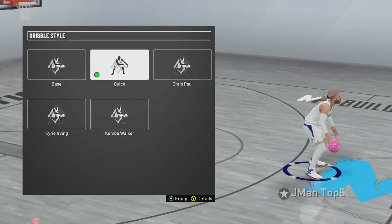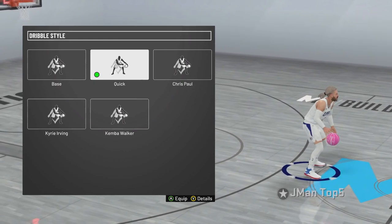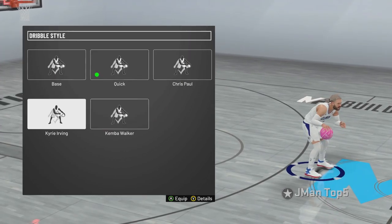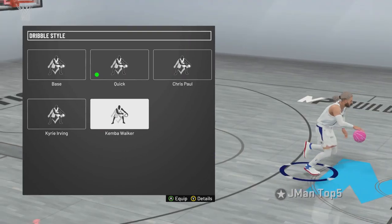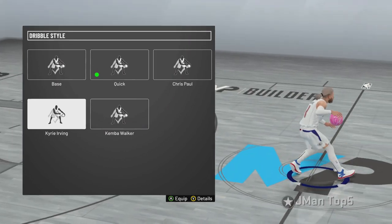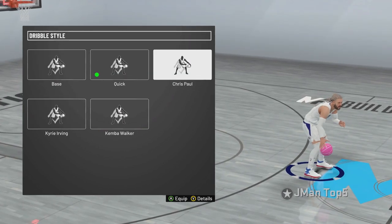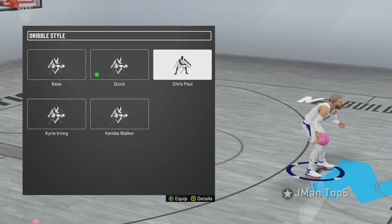For dribble style I use Quick — this is all up to preference, but Quick is what I like. It makes you dribble a little bit faster than normal. Chris Paul, Kemba Walker, Kyrie Irving — these are all really good. Kemba is very underrated, not many people use it. A lot of the iso gods and dribble gods like to use Kyrie. Chris Paul — I just tried it, I didn't really like it that much, but maybe you will.